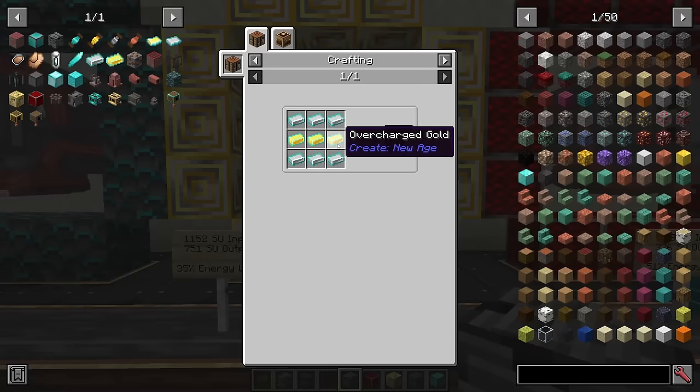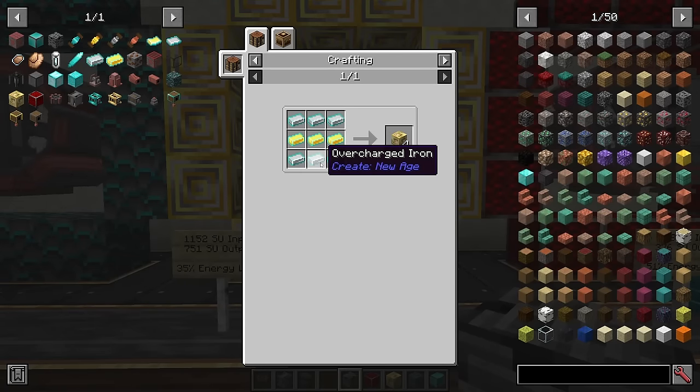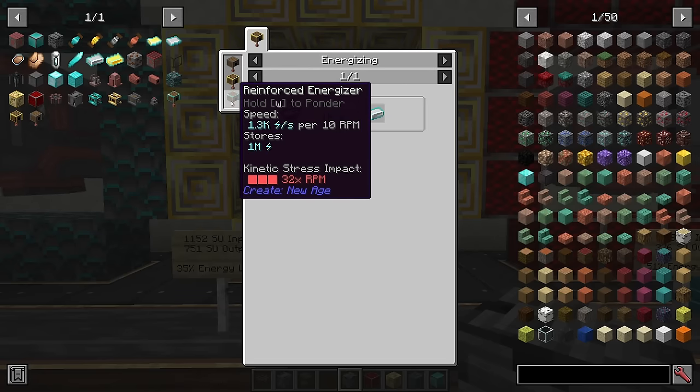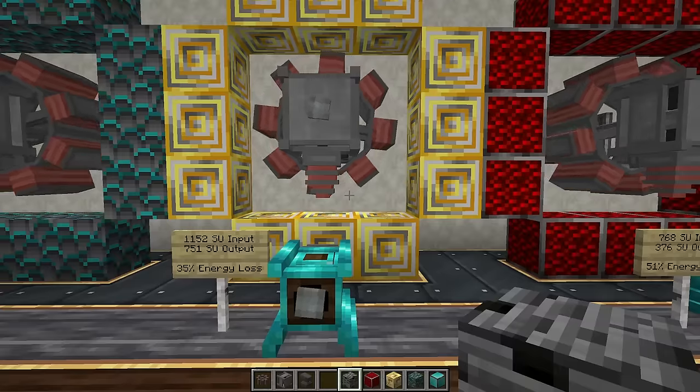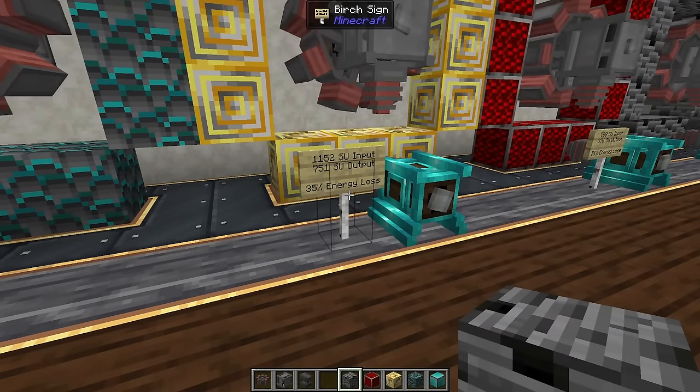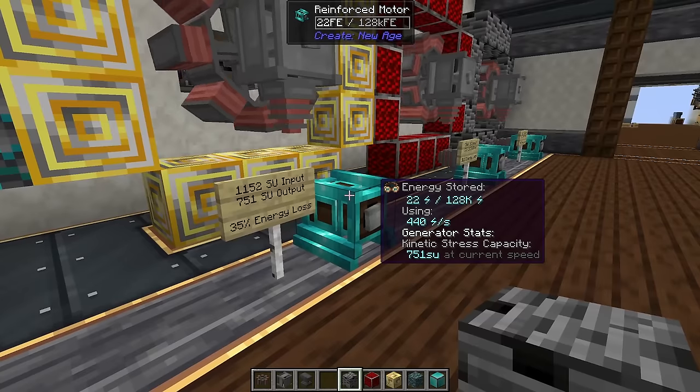Going one step further to the layered magnet requires a new ore: overcharged iron and overcharged gold, created using new energizers along with electricity. Once you reach that point, you're only at a 35% energy loss, so you're getting a lot more efficient with generating power.